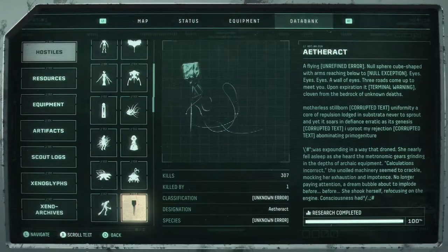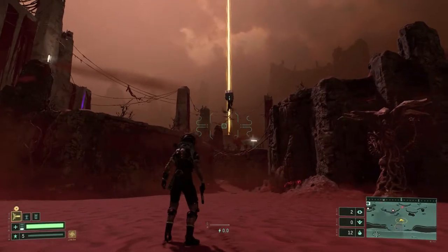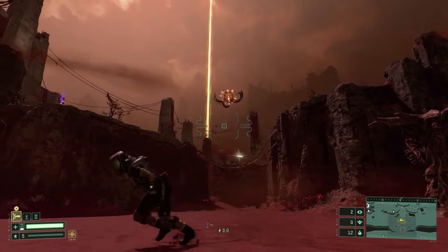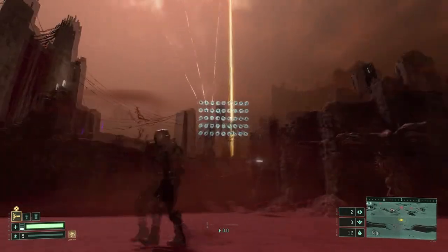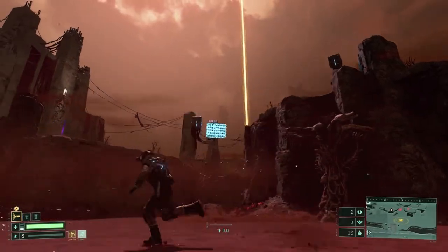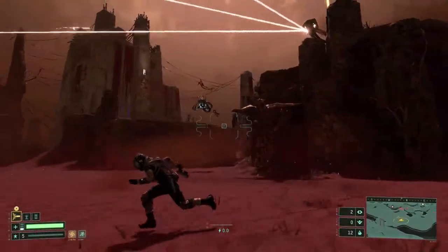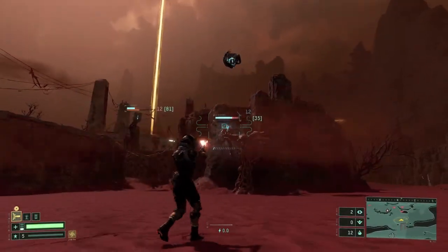Let's start with the most basic enemy in this biome, the Etheract. They usually attack with a square formation of bullets or a triple laser beam that you can evade by performing a dash anywhere. With the square bullet shape I tend to dash forward, because sometimes dashing to the sides or backwards has resulted in a hit every once in a while, especially when you are surrounded by three or more of them.